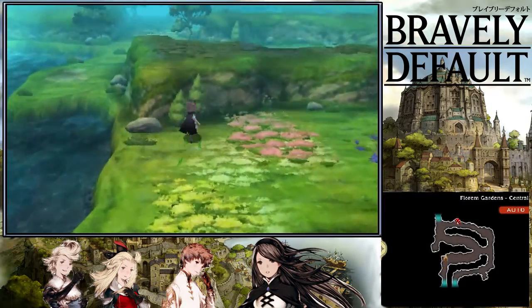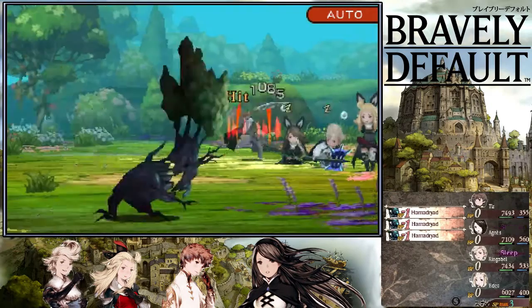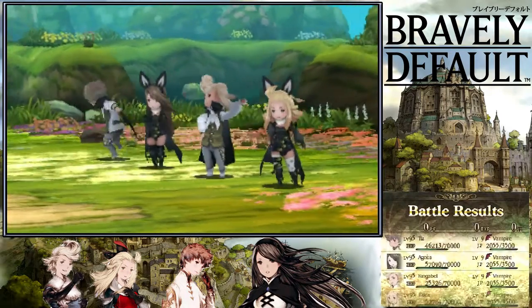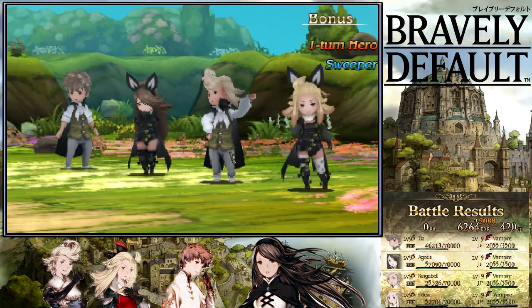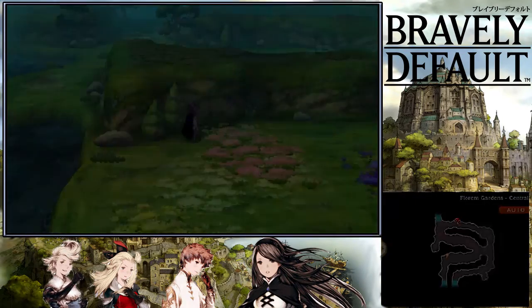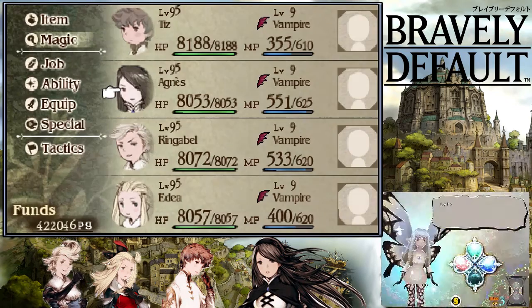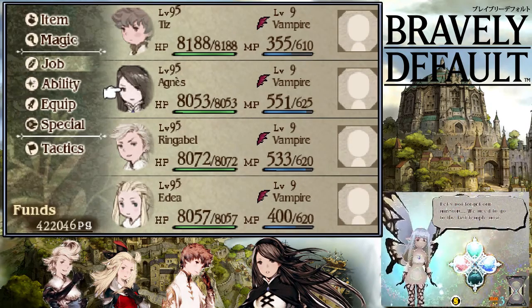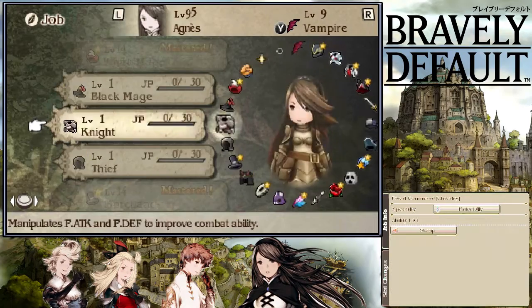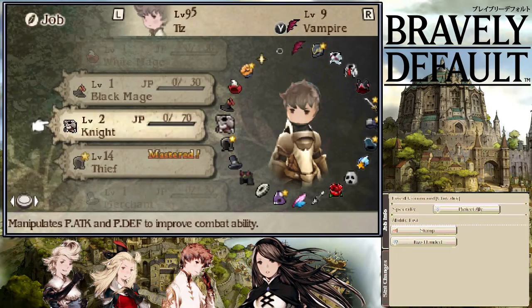That's how you can gain really easily a lot of things. Having Acrobatics on more than two people can come in handy when the enemies start a round and you need to cure yourself or everyone. The Two-Handed ability is the Knight's ability, and I should show it on Tiz - it's the Knight ability at job level 2, so it's not even hard to get. It will improve your attacks in general.